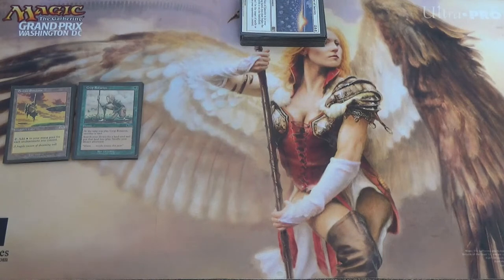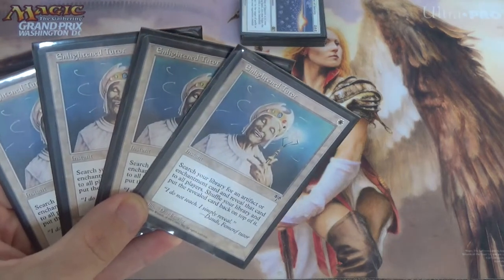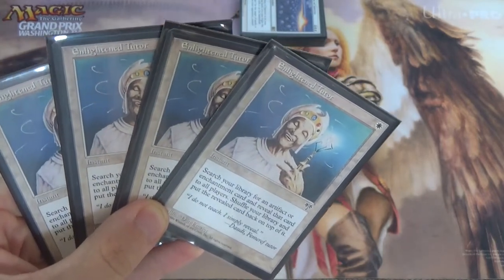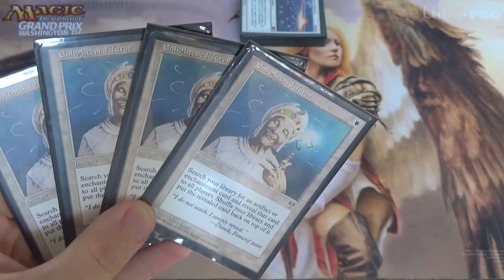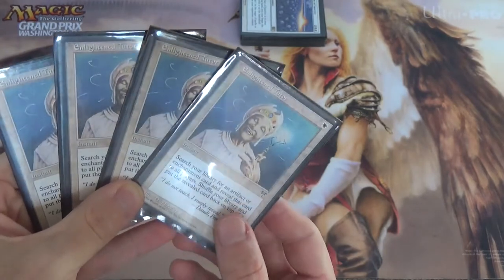We've made a bunch of mana — now what? We have Enlightened Tutor, a 1-mana instant. Search your library for an artifact or enchantment card, reveal it, shuffle, and put it on top of your deck for just 1 mana.